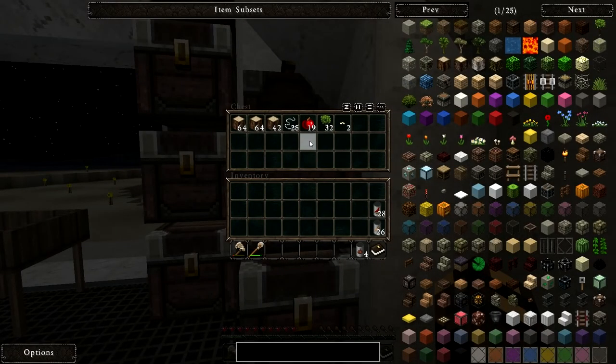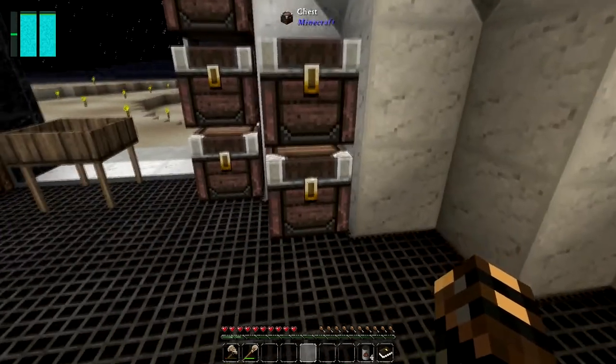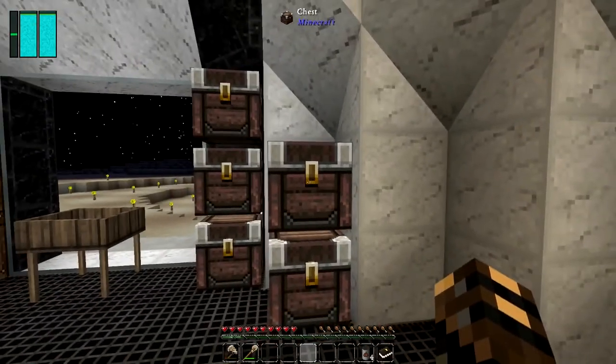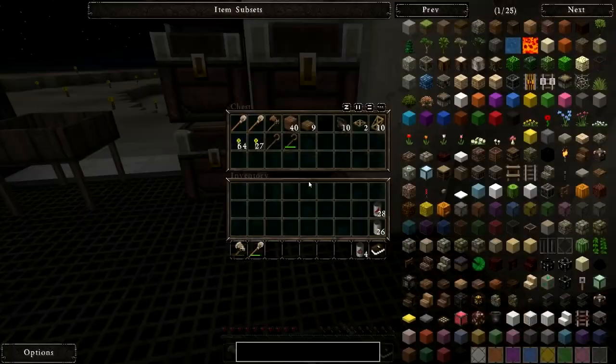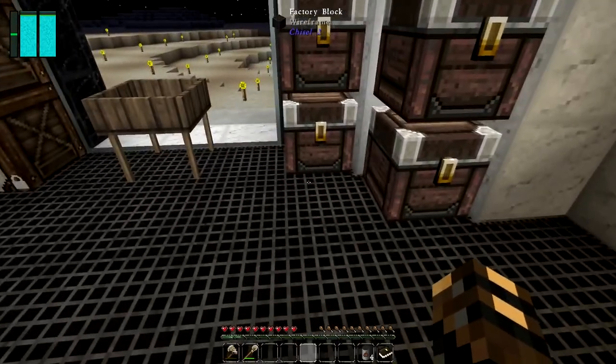I'm gonna keep all my tree stuff in here — like spy, silkworms, string, stuff like that. We're gonna move that outside and I'll show you that in just a second. We'll set that outside on top of what we're gonna do today. This one is just miscellaneous tools, and I went ahead and made some torches — anything miscellaneous that we really don't need right off the bat.